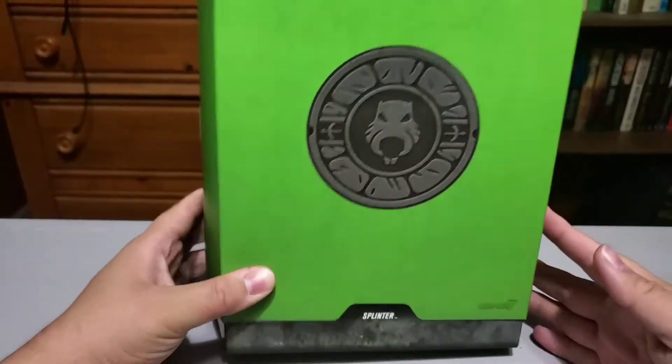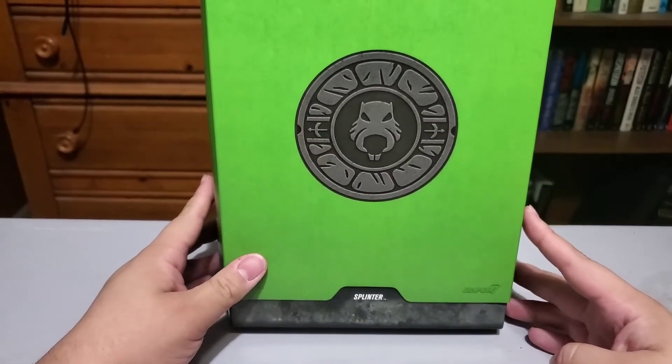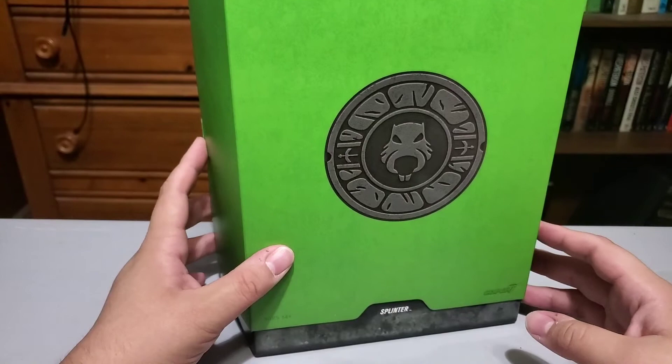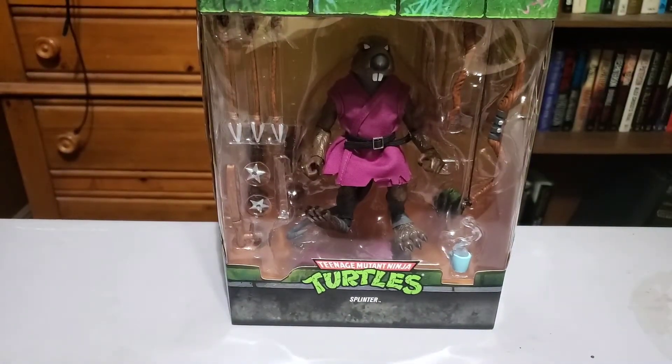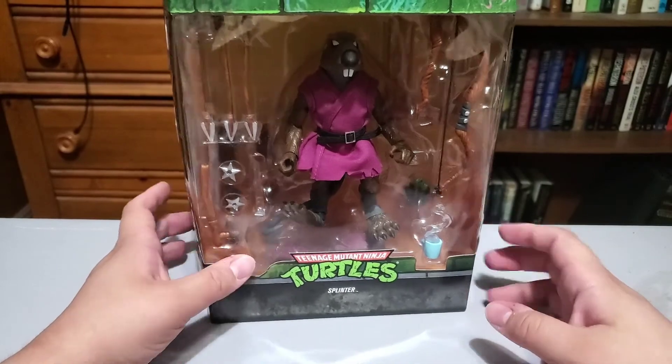We've got that brown box — let's get him out. And there we go. He's got that Splinter rat face on the front there. Same kind of box, same style and everything. We got the back here — 'the good guy leader.'